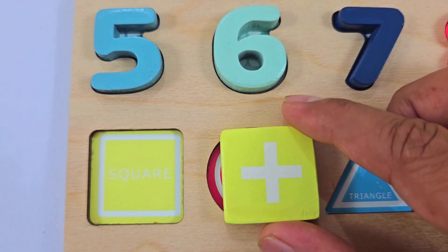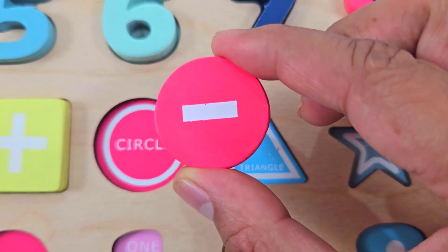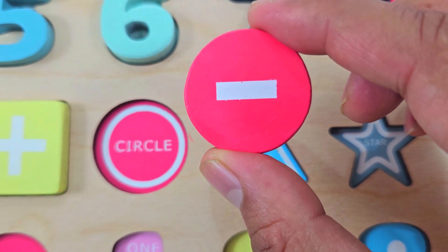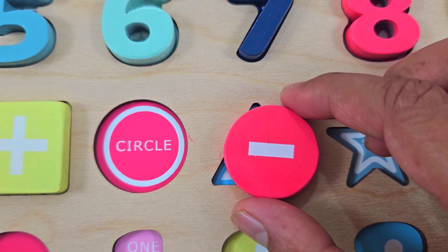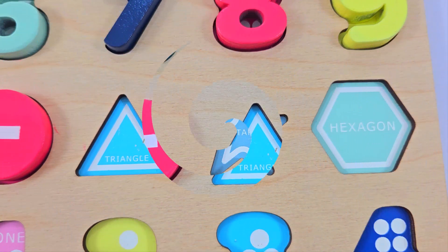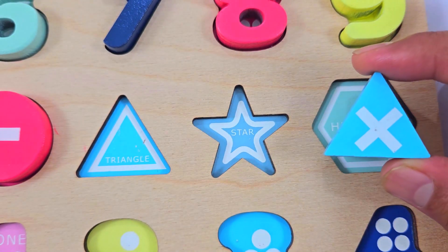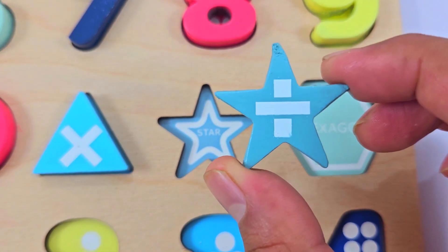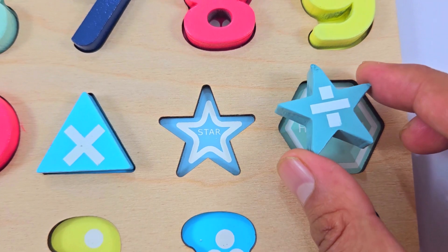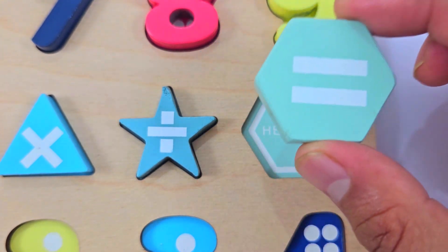Here. This is a circle with a minus sign — where should I place this? This is a triangle with a multiply sign. This is a star with a divide sign. This is a hexagon with the equal sign. And this is a square with a plus sign.